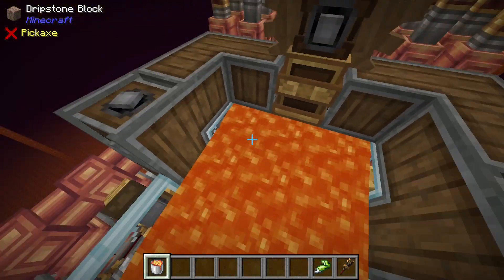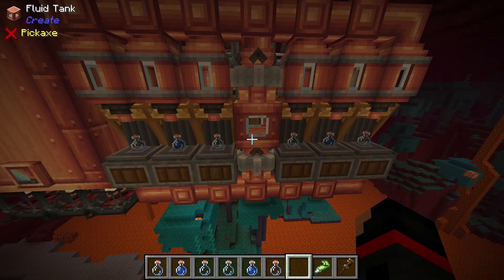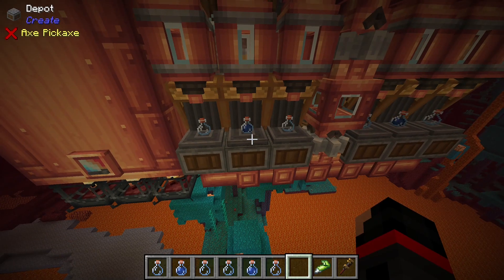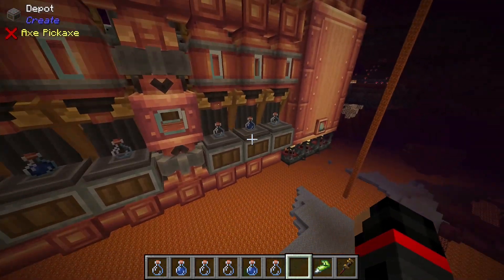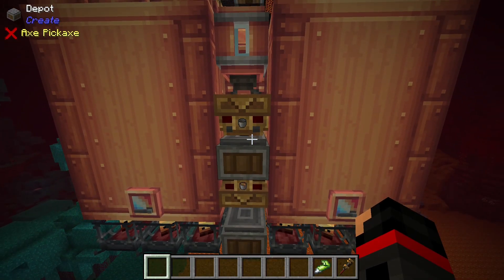To fill up your lava bin, you are going to need 20 buckets of lava in total. Next up, you're going to need to put bottles down on each of your depots here. I do recommend putting down one bottle on each of the three depot sections, and of course repeat that on the other side. Then you'll want to take an empty bucket and set it right down here on this depot.